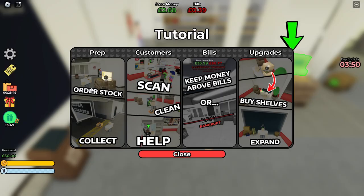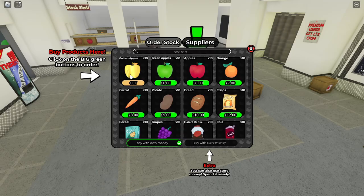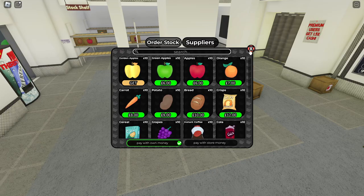Okay: prep, order, stock, and collect. Customers can clean, help — yeah sure. Keep money above bills. Upgrade, buy shelves, expand — yeah okay, it's gonna be a piece of cake. Buy products here, click on the big green button. Okay, let's get this started.